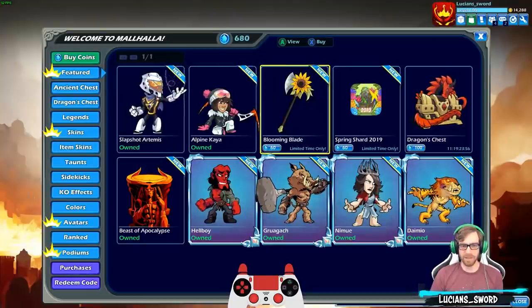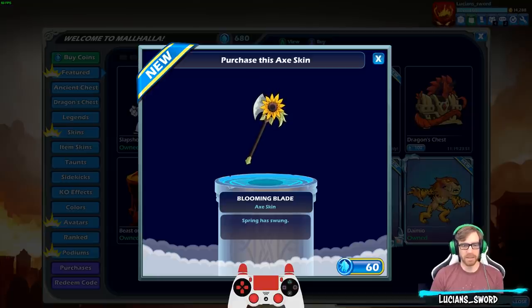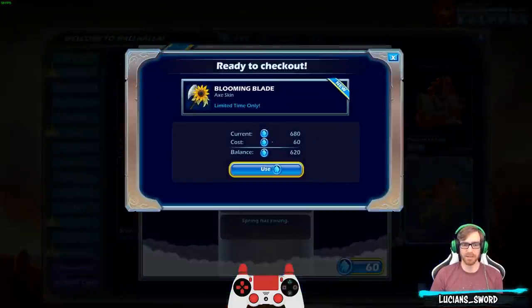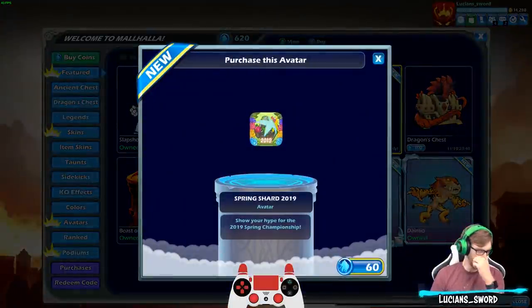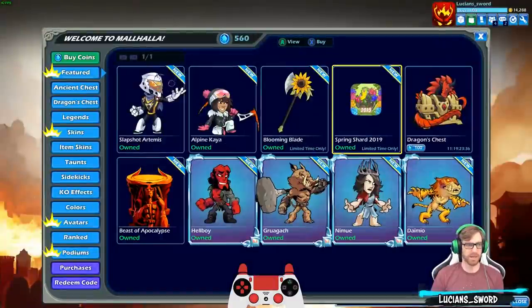And then you have the Blooming Blade, which is just an axe with a big sunflower on it. I'm not really sure if I want that, but it does say limited time only, so let's just do it. And then the Spring Championship 2019 shard — let's just go ahead and get that too. Why not? BMG, take my money.